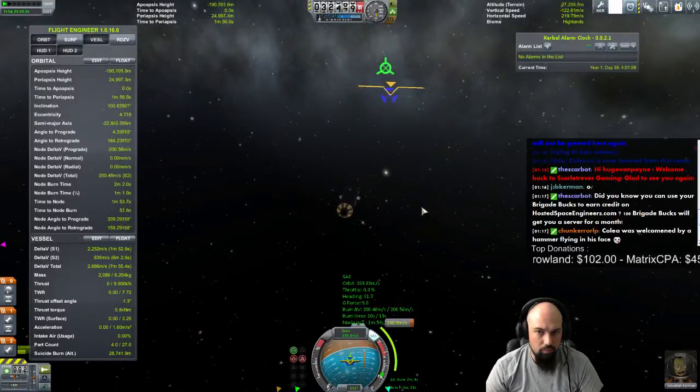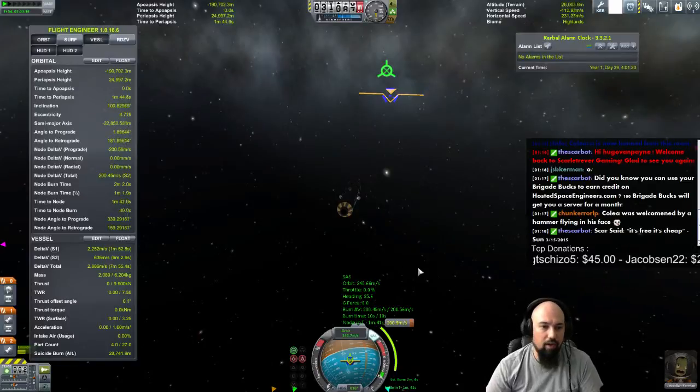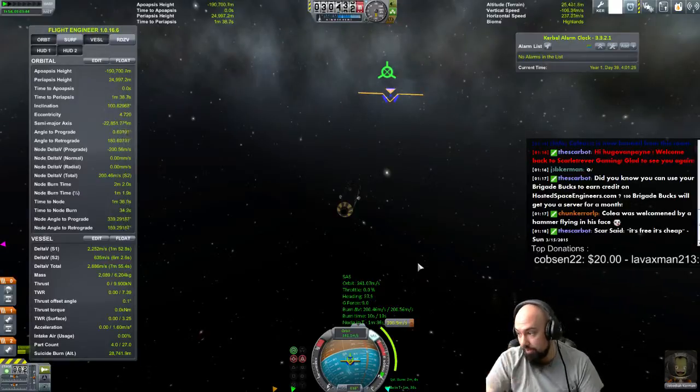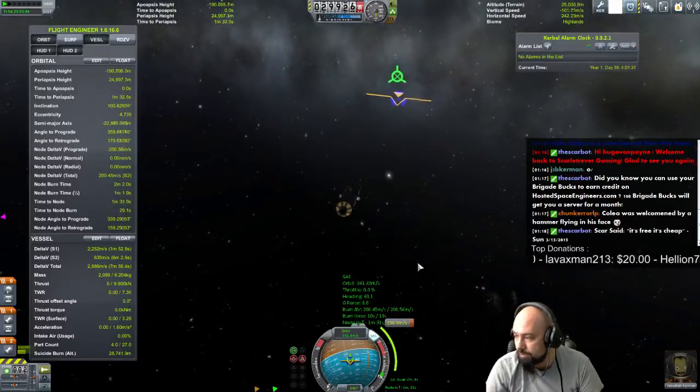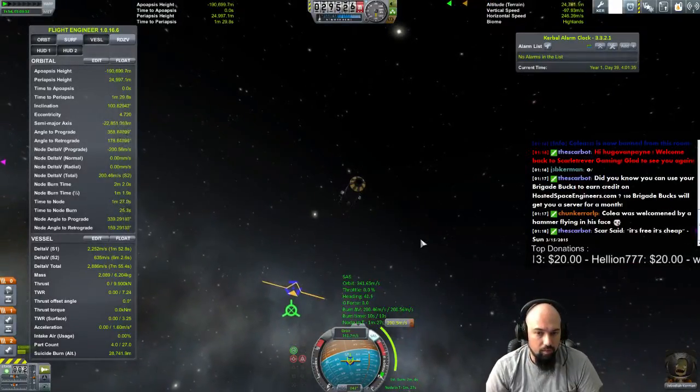Have you landed on the Mun before? Yes. I wouldn't just go straight to Minmus. I think somebody almost had me do it back in beta — I may have landed on Minmus before I did the Mun. With Minmus, you can kind of overshoot if you're used to the Mun, so it's a little more feathered than the Mun.